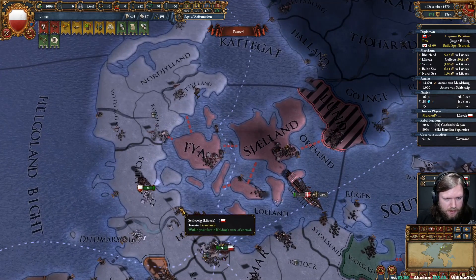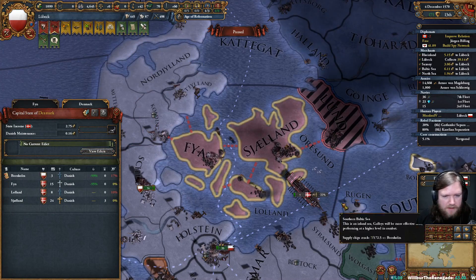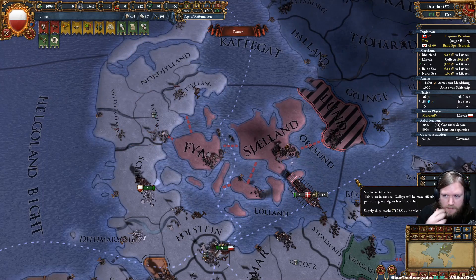They can handle strait and river crossings without penalty. So if I was in Kolding, for example, and wanted to attack Fyn, they could just march straight across without the minus-two crossing penalty.